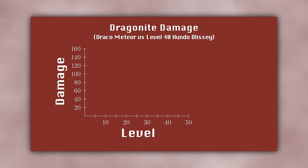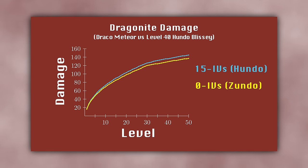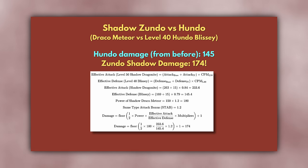To get a sense of the impact of stats, let's look at how this attack varies in damage with different levels and IVs. First, we see that level makes a dramatic difference, with damage increasing substantially as level goes up — and much more slowly at higher levels, in line with the diminishing returns to CPM. Plotting the same damage graph for a Zundo, we see that while the Zundo does noticeably less damage than the Hundo at every level, the difference is not as dramatic as you might expect. The damage at level 50 is 137 for the Zundo versus 145 for the Hundo — a difference of 5.8%.